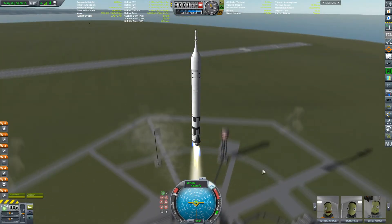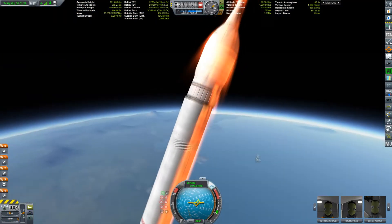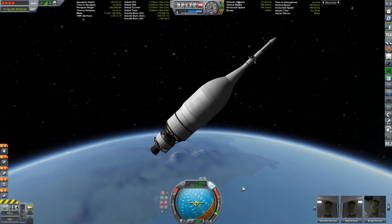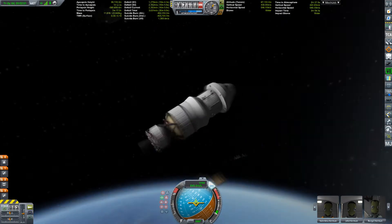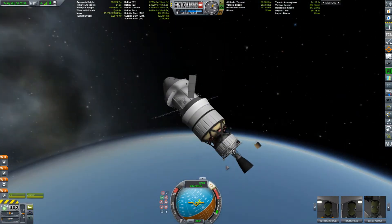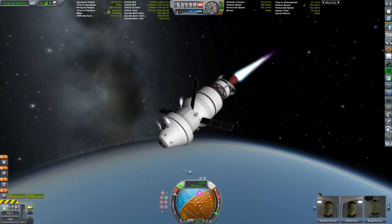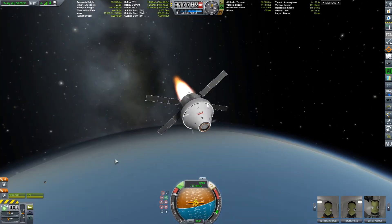Just a launch escape system and then your basic rocket. The tanks are scalable — there is basically one tank and it's scalable to all different sizes, with nose caps and end caps. There are several different engines and launch escape systems for each configuration. There are three versions of the propulsion unit at the back: two with engines and one without, and they're all scalable.